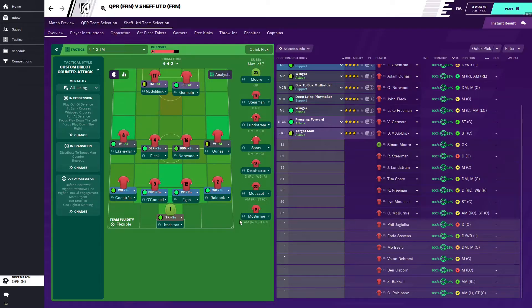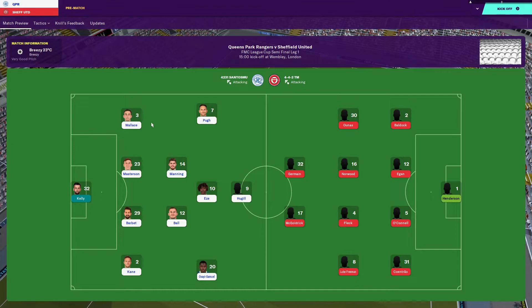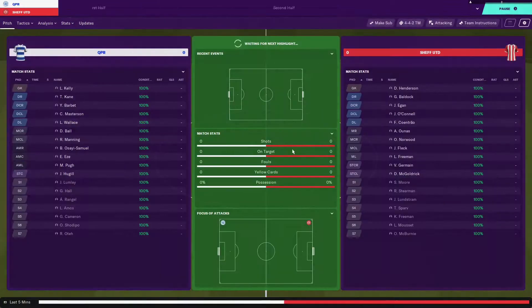I've settled on a team now. This team has been slightly improved in the Premier League. We got a victory against Burnley in the latest round of fixtures, then lost to them in the second game. It's a 4-4-2 counter-attacking formation. We've got a target man, a pressing forward, our wingbacks, our sweeper-keeper and our wingers. This is the best formation I've got. My opponents are lining up with a 4-2-3-1 against our classic 4-4-2. Wish me luck — let's kick this thing off.